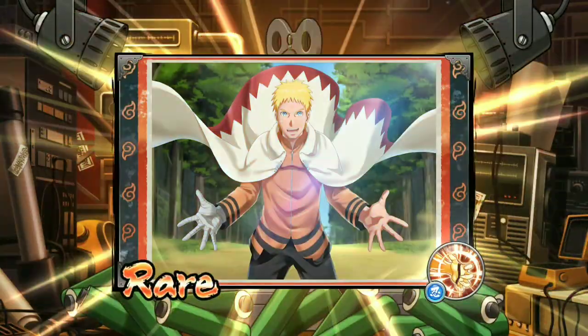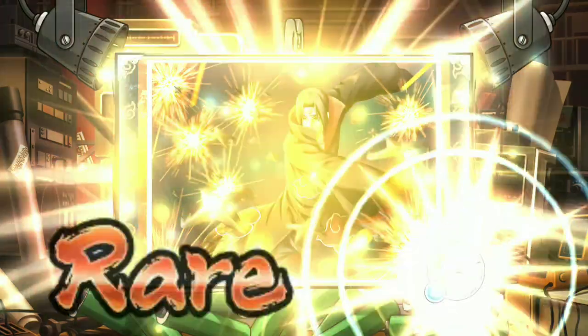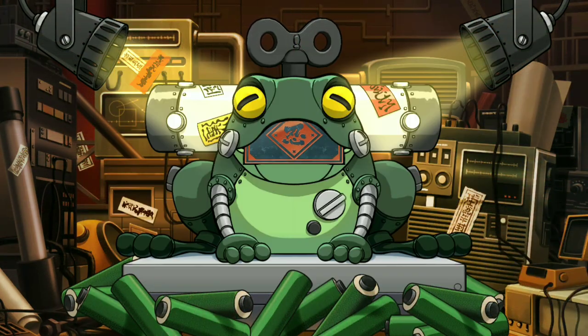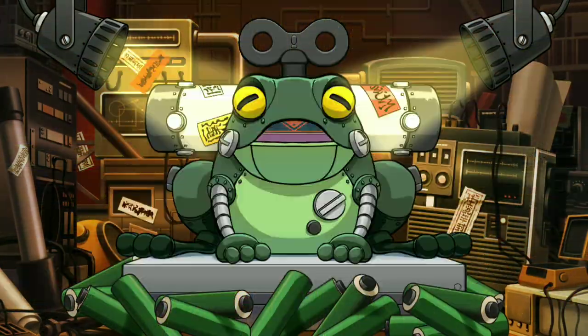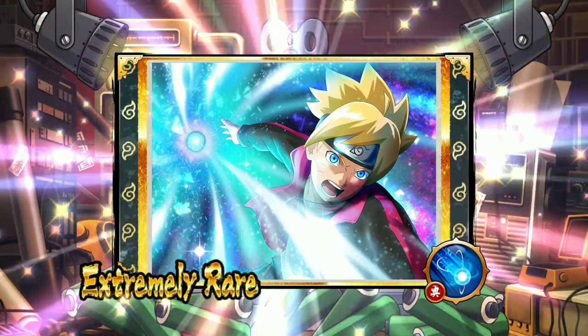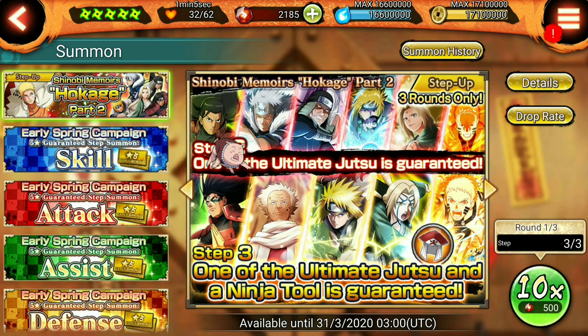I wanted this one. I have Hokage Naruto's jutsu on this account but didn't have his ultimate, so now I have a good defense here as well. We also got his old four-star, Hashirama's card, EMS Obito — I can use that as a stat card. This was a nice multi.